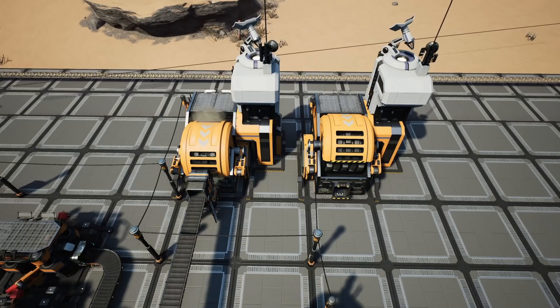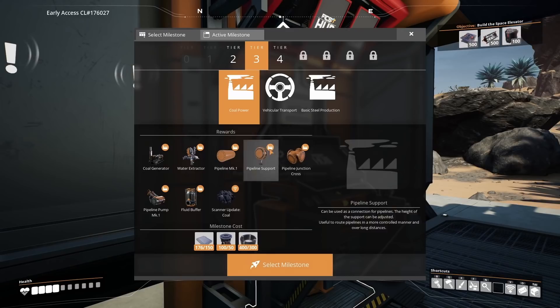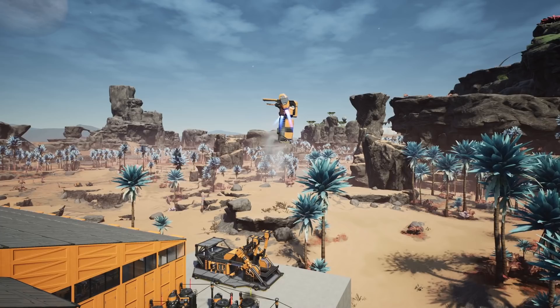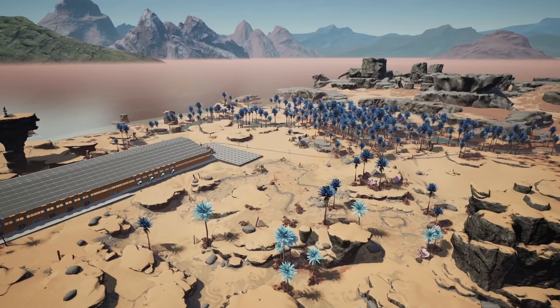It doesn't really matter where you place the awesome sinks, and you could increase the speed of the line now that we've unlocked Mark 2 belts — but for ease I'm just going to build two awesome sinks to the left of this manufacturing line. Once ready, we're going to unlock coal power: that's 150 reinforced iron plates, 50 rotors, and 300 cable. Having unlocked coal, you should now be able to find it on the scanner and locate your nearest coal node.